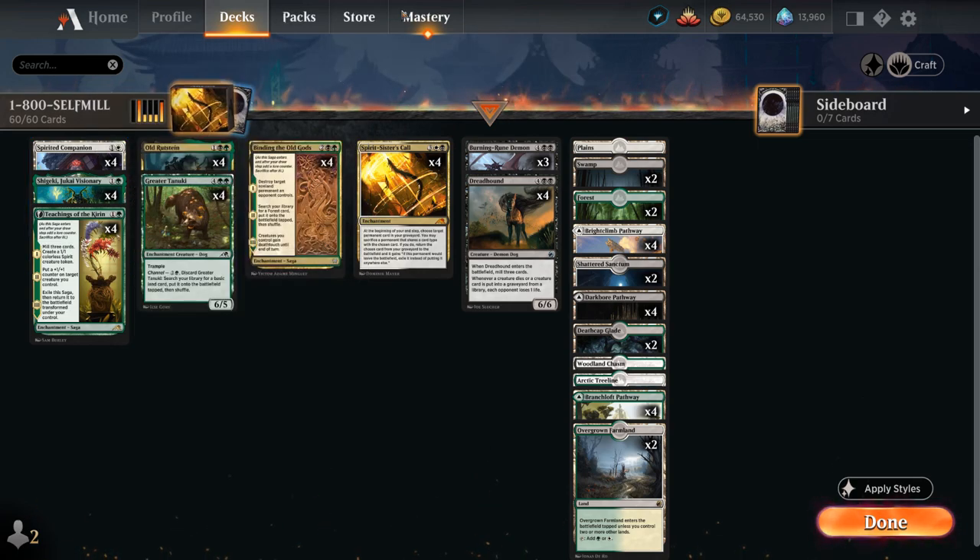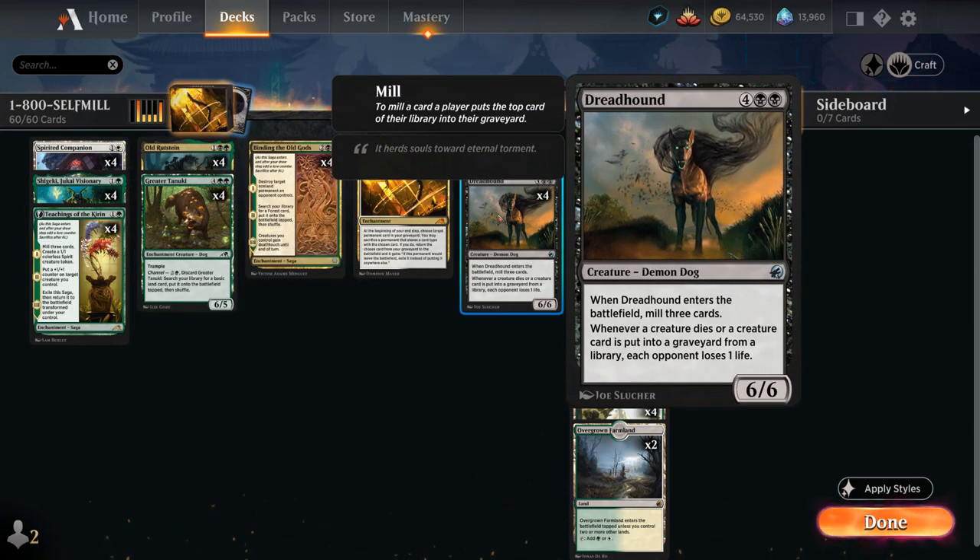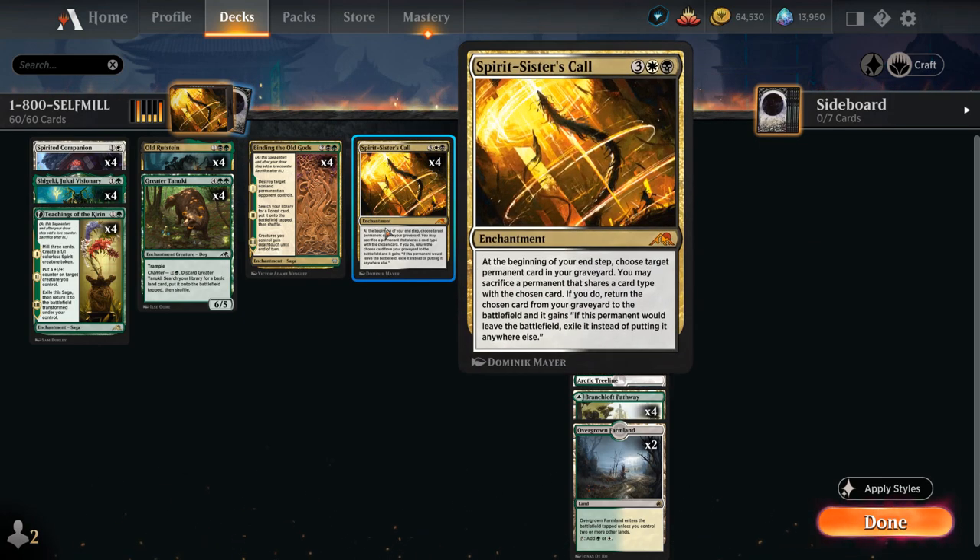Another key creature is Dreadhound, a 6-mana 6/6 demon dog that mills 3 cards when it enters, and then whenever a creature dies or a creature card is put into a graveyard from a library, each opponent loses one life. This gives us a nice 6/6 that passively drains the opponent while our many self-mill effects fuel our Spirit Sisters' Call to get additional cards back from the graveyard.